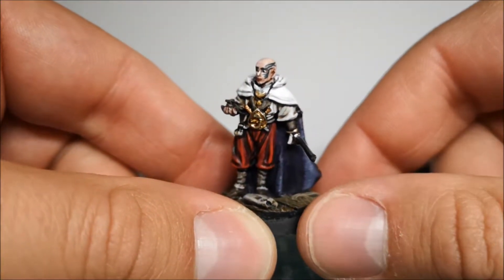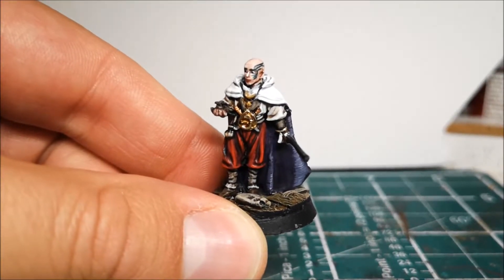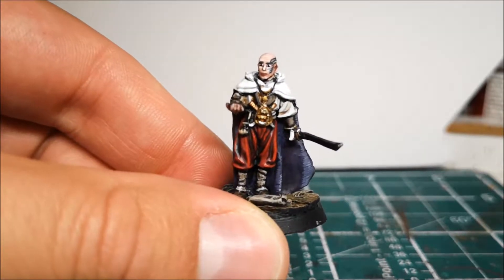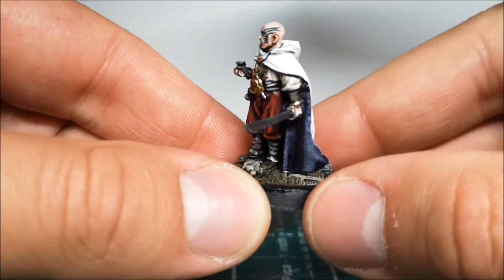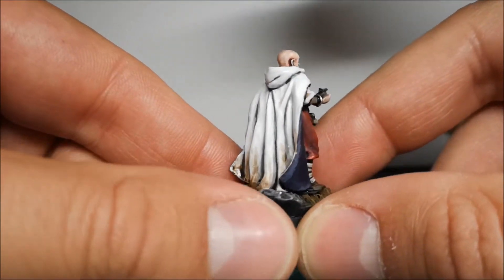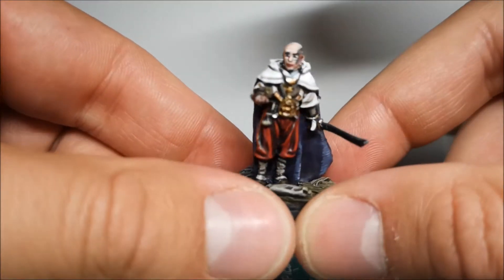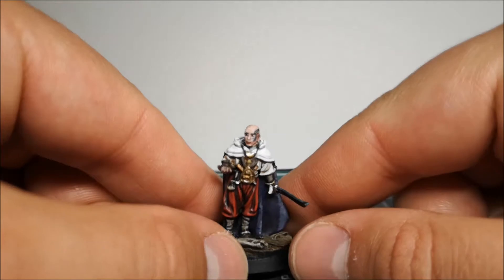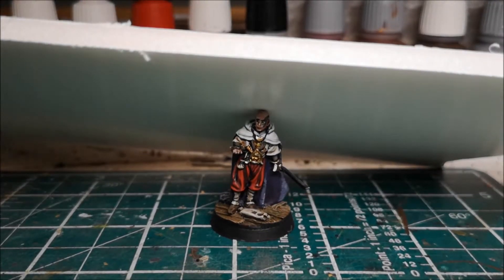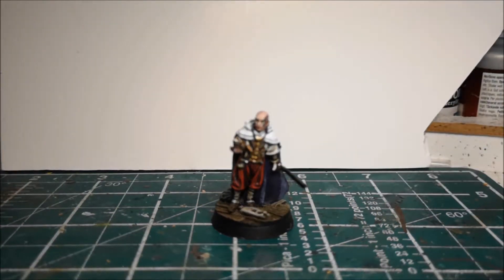I did him in a slightly different paint job as well because I wanted him to stand out. There's a lot of browns and purples for Corsairs in the Games Workshop paint schemes. And whilst it looks nice, it felt like he needed something a bit better. So I gave him some red trousers and then a white cape — it's all dirty at the bottom because they've been at sea — and then lined with purple. So at least it looks a little bit richer and a little bit more high status than just browns and purples.